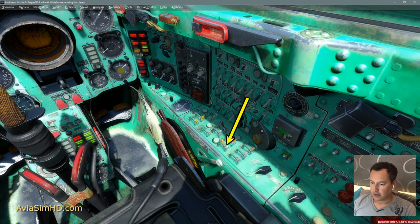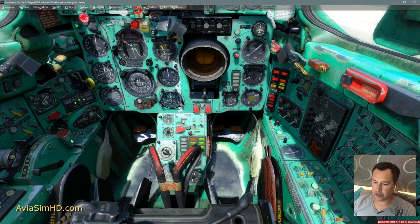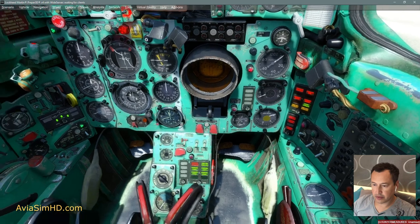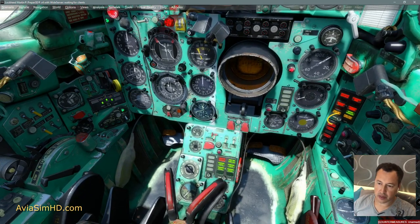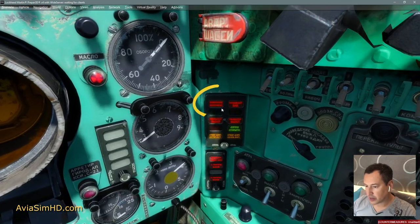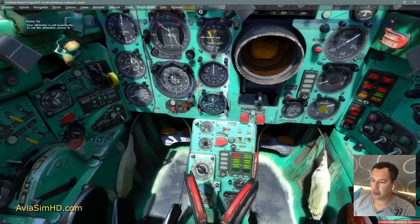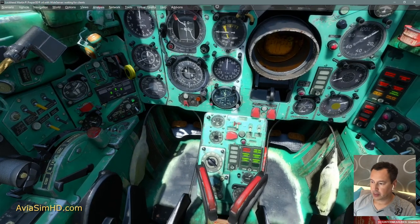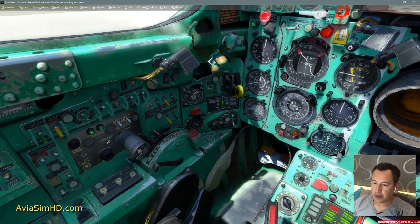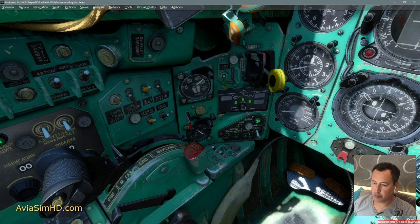Now, turn on the battery switch. By clicking in this area, you can hide the aircraft control stick. By turning on the battery, we can check if all the indicators are on. You can dim it a little here. We see a red flashing light on the board — ignition. After the engine starts, this display will go out. On the left side, we must turn on the afterburner switch. Turn on the engine starting unit. Turn on the fire extinguishing system.